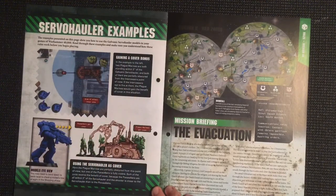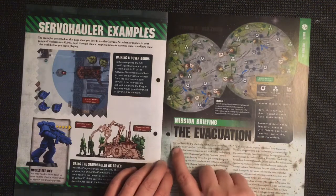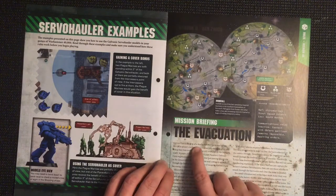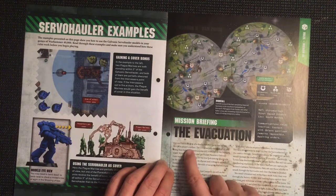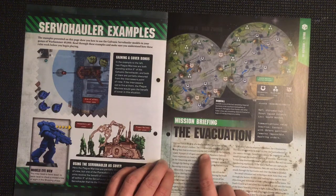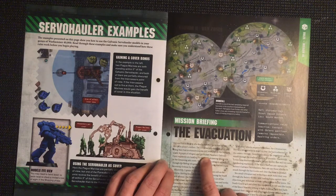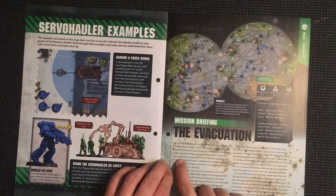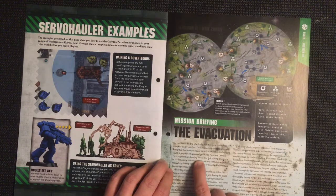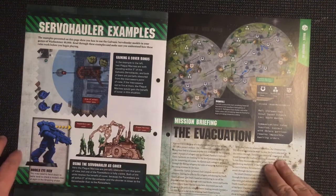Then we've got a mission: the Evacuation. Korvon 2 is in the grip of a deadly war that has spread across the entire planet's surface. The Ultramarines and their allies are doing their best to evacuate anyone still stranded on the besieged world. Streams of refugees and decimated planetary defense force regiments are heading for the few functioning space ports in the remaining safe zones.